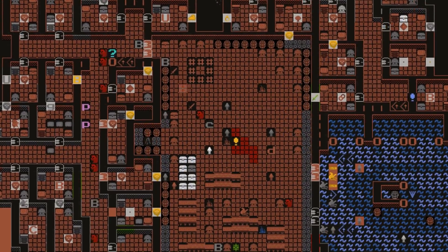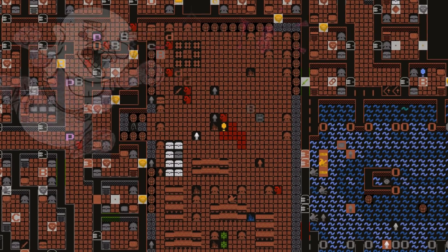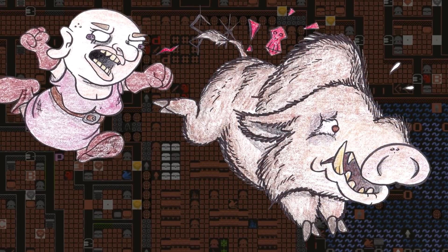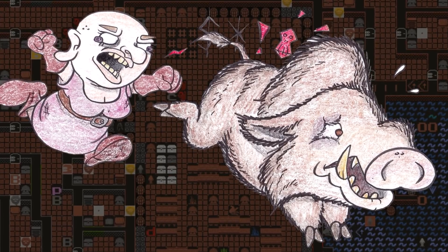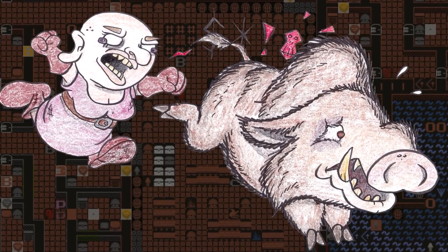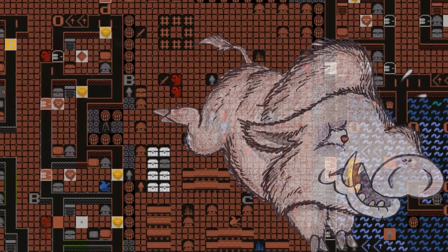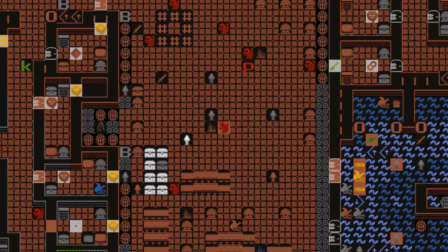Now onto other fortress matters. It looks like Attis, one of our farmers, is currently throwing a tantrum here in our meeting hall, and it looks like they punched one of our war wild boars, which is unfortunate. How we've been dealing with these dwarves is taking them and throwing them down in the quartzite caverns in our little asylum area — we carved out a few of the stalagmites and threw some doors up to make some prison chambers.